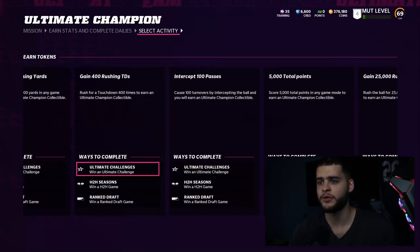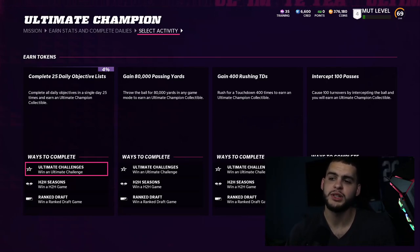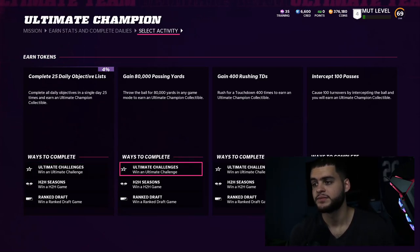Complete all 50 challenges in the Gridiron Forge to earn the Ultimate Champion collectible — that's an easy one. 750 stars is a harder one; there aren't even 750 stars in the game right now so you'll have to wait until they drop more solos. The ones you really have to focus on grinding are 'earn stats' and 'complete dailies' — those will make up the bulk of your Cam Chancellor upgrades. Complete 25 daily objective lists means logging on every day and doing your daily objectives.